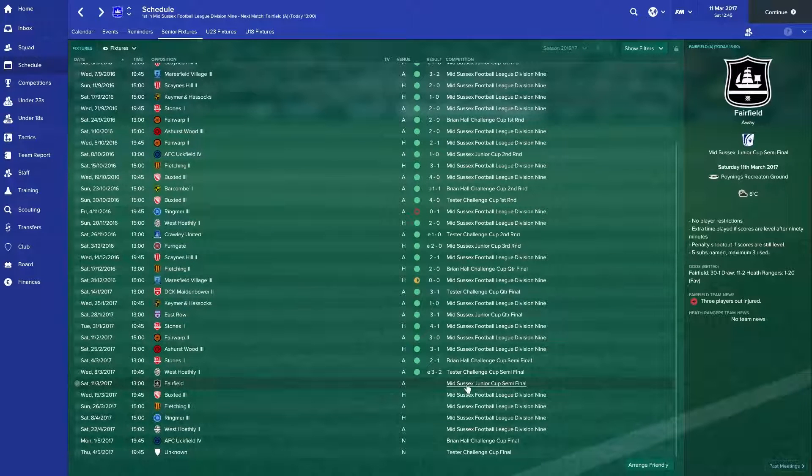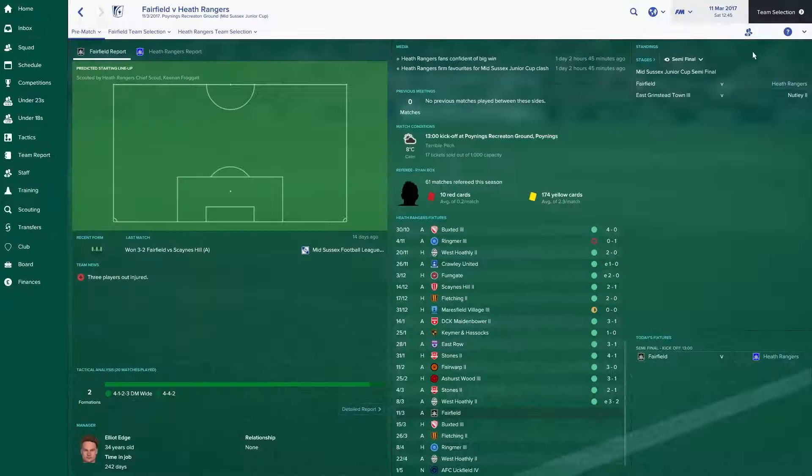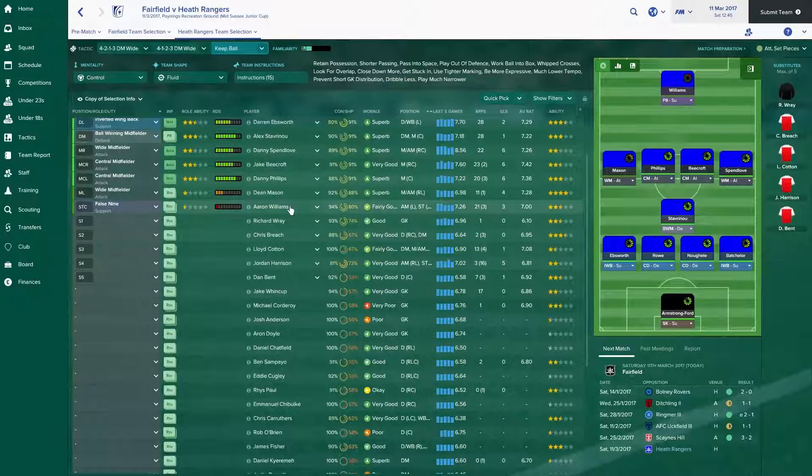But it's the Mid-Sussex Junior Cup final that we're going to be playing today against Fairfield. Now if we win this one, then it's going to be the final game of this particular season. But we've been promoted already, guys — we're first by absolute miles. It's Keema and Haseks who are second at the moment. They'll be looking to stave off Fair Warp 2 and get promoted themselves. But let's continue on and go to team selection — we're going to quick pick it. No, we're not going to quick pick it.